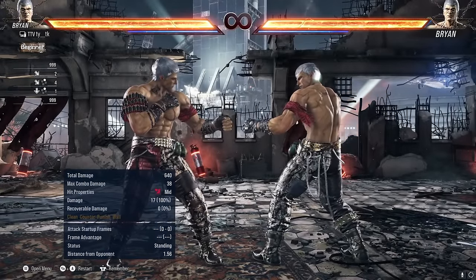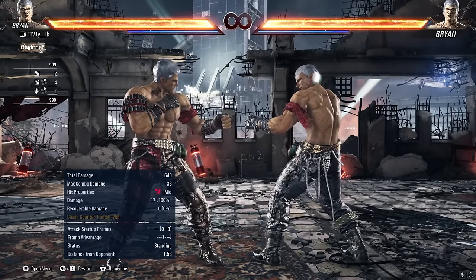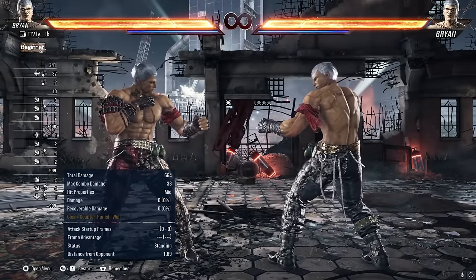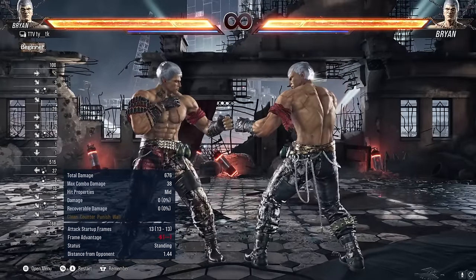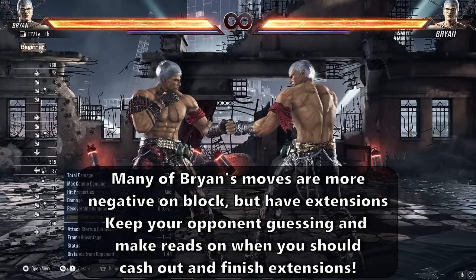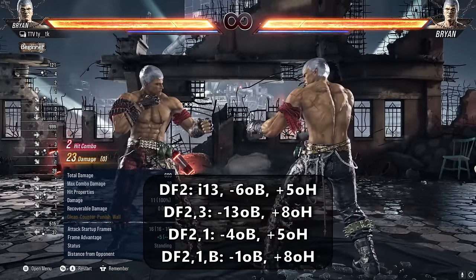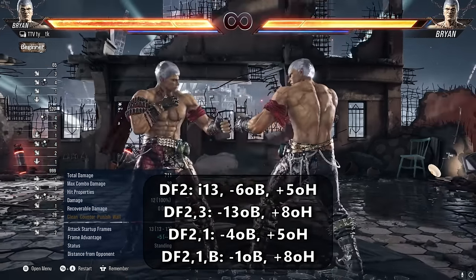The next key move is Brian's downpour 2, your go-to mid poke at 13-frame startup. It's an excellent tool for keeping your opponent in check and starting your offense. It has a counter hit launching follow up in downpour 2,3, which is minus 13 on block, so be wary about abusing it — it should be used primarily as a read on your opponent's retaliation. Downpour 2 is plus 5 on hit and minus 6 on block, which is far more negative than most mid pokes, but the counter hit launching extension means you have mental frames off of it. Mental frames refer to a situation where you do not have true frame advantage, but due to a string follow up, your opponent is likely to respect it as if it did.